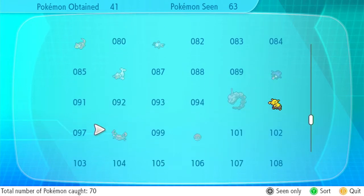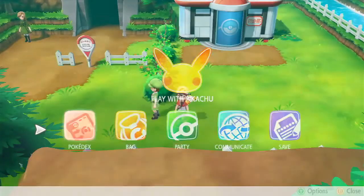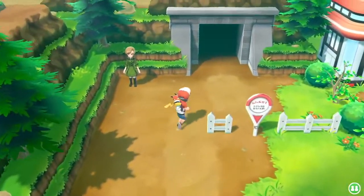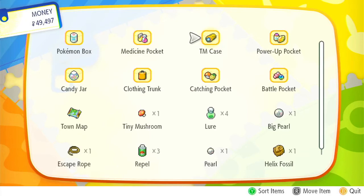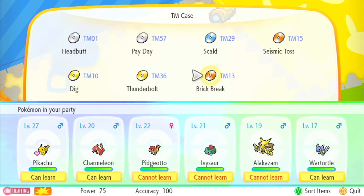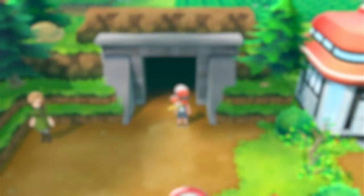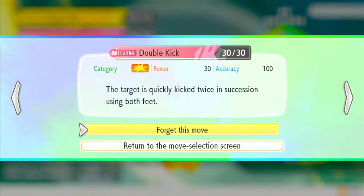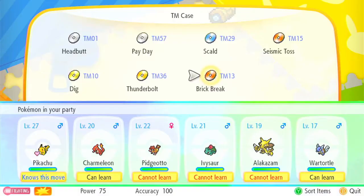I think you can also get Rhyhorn in this tunnel. I honestly don't even remember Rock Tunnel. Before we go in there, let's see if anyone on the team can learn Flash. Wartortle, Charmeleon, and Pikachu can learn it. Let's actually teach Pikachu Brick Break. It's probably not gonna stay with Pikachu, but it's way better than Double Kick. Double Kick does 30 power but hits twice, so 60 total, while Brick Break does 75 and can break through barriers.